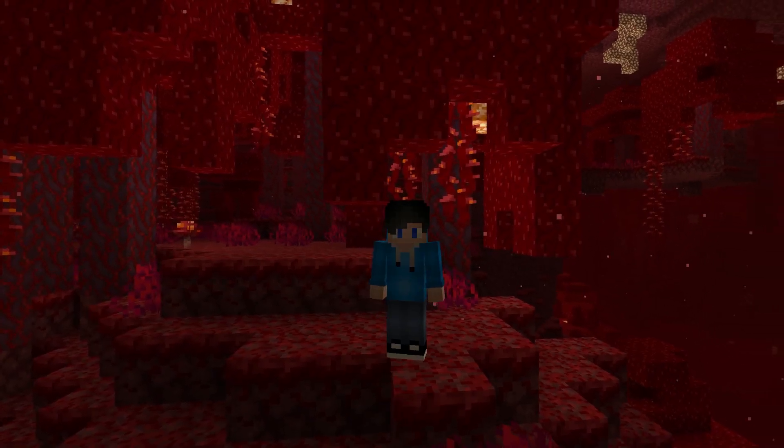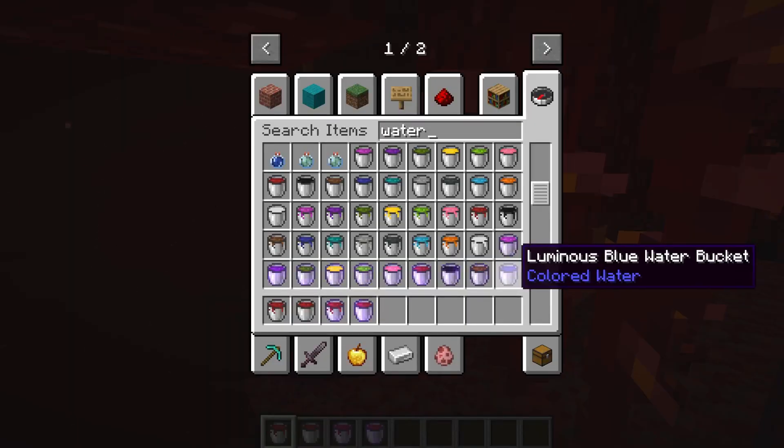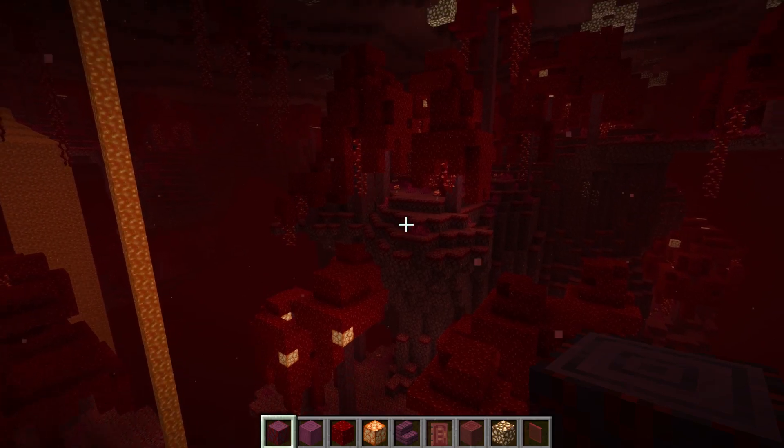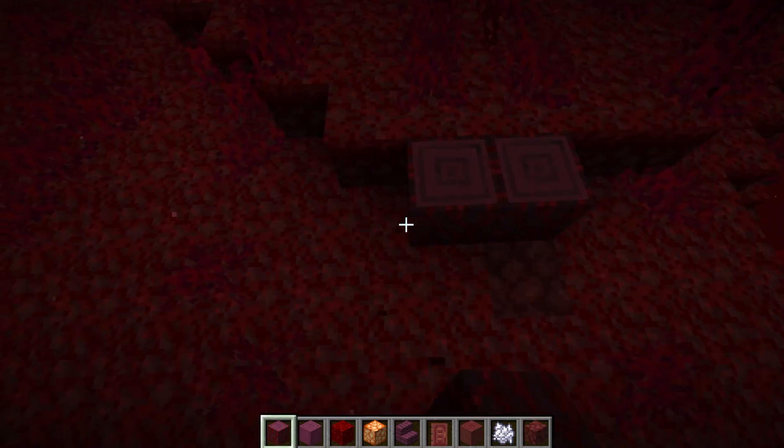Hey everyone, welcome to my blood house build. I'm going to build a house of blood. I found a neat mod where we can have different colored waters. I'm going to use that to make a house of blood. This is the area I'm going to do it, so let's get started. After initially clearing the trees, I'm going to start working on the foundation.